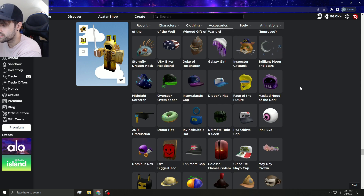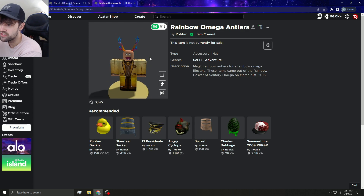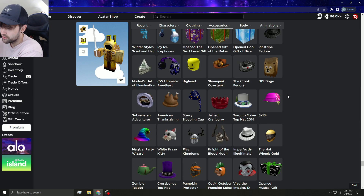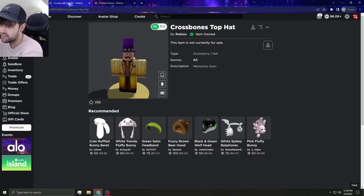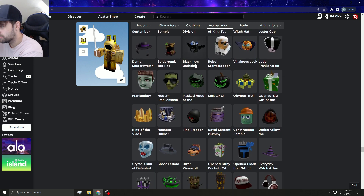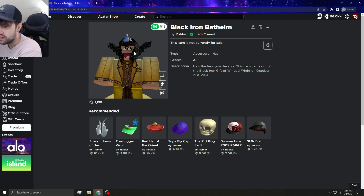I'm hoping Roblox actually listens. Some items are no longer on sale — they look pretty good and don't have many owners, so they'd make a fire limited. The zombie teapot — people would definitely like that as a limited. I love the Black Iron Bad Helm — I'd love to see it limited. It's one of my favorite hats, a mixture of black, bluish, and white. The bad helm was always one of my favorites.